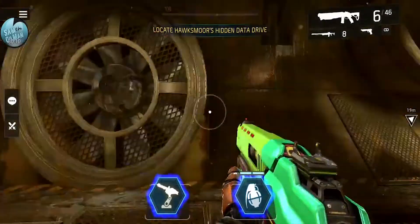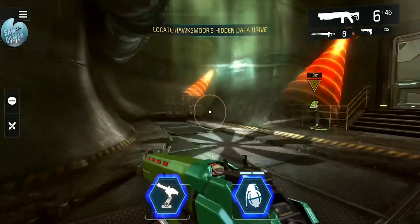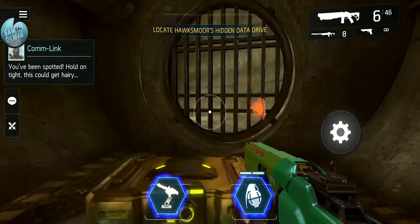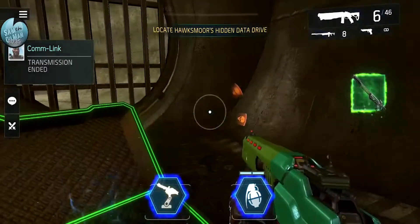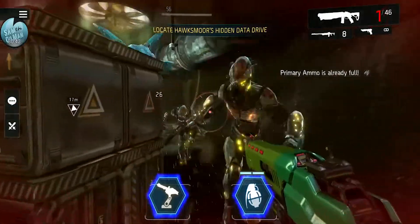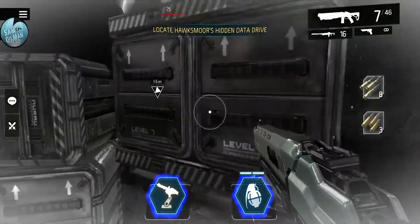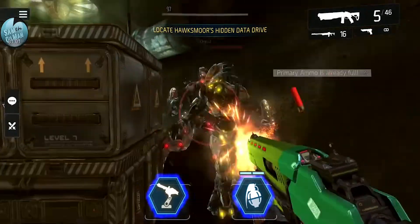Looking for those hidden crates in this big room. Found the first one - it had a yellow thing on it! Bad guys are coming - let me open this hidden crate in the meantime. It's a green item - nice! Whoa, that enemy is tough! Look at all of them. I probably should have paid more attention and not gotten stuck in the corner - 26 health left! Health is recovering now.